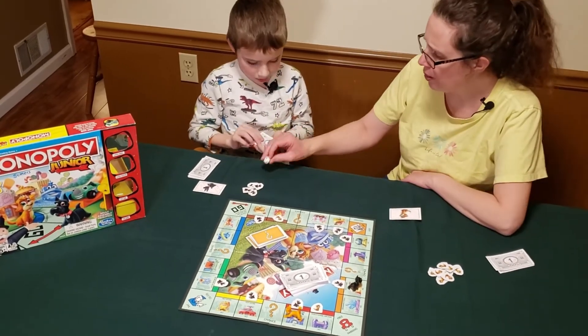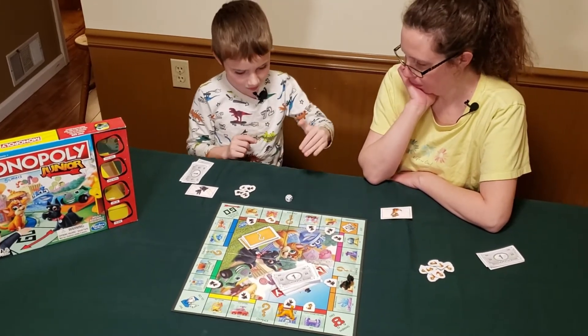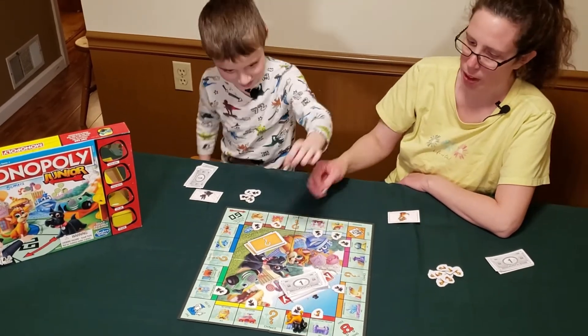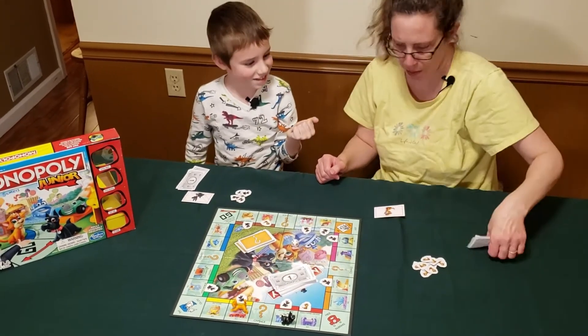Eli, have you ever played regular Monopoly? Well, I have, but not a lot. Mom rolls a four and lands on a space she already owns, so she does nothing. Then mom rolls a two and lands on the toy store — Eli owns that too. So I give you three dollars. You are having lucky days here!